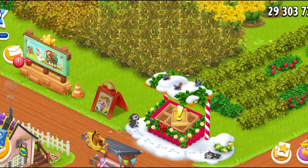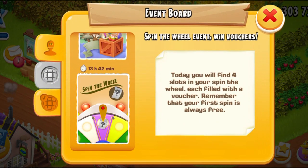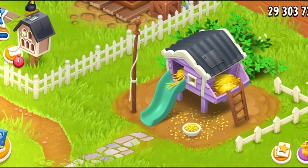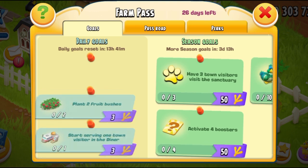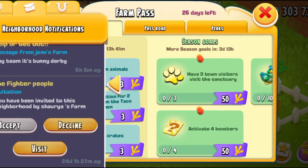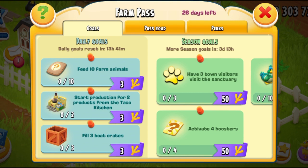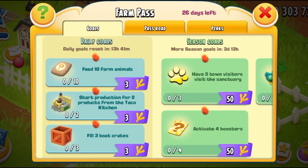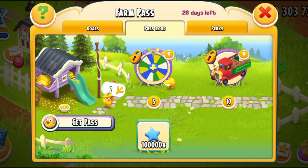I'm just going to see what's going on. So this has been the wheel — we're just going to close that. And here you can see my chick house. The chicks have basically already run away. I'm just going to tap on it and we're going to see what's going on. There's 26 days left in this Farm Pass, and these are my daily goals and these are currently my season goals.